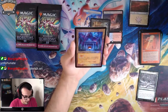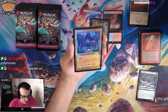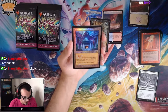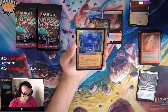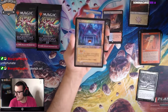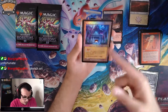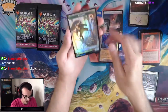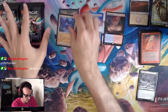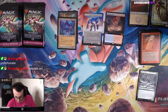We also have Hall of Heliod's Generosity, which is a legendary land — I think this is a new one, because I've never seen it. Add a colorless, one and a white: put target enchantment from your graveyard on top of your library. Sweet. Any enchantress decks in EDH — this is like a Mistvale Plains. Super sweet. And a Squirrel Token! That's a damn good first pack — Foil Profane Tutor as well as Extended Art Scalding Tarn. We'll take it.